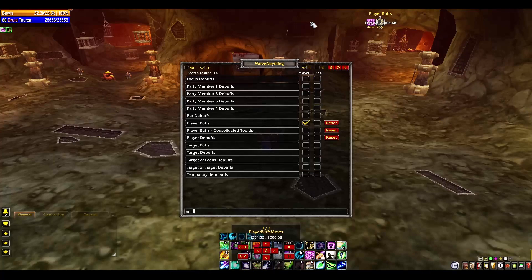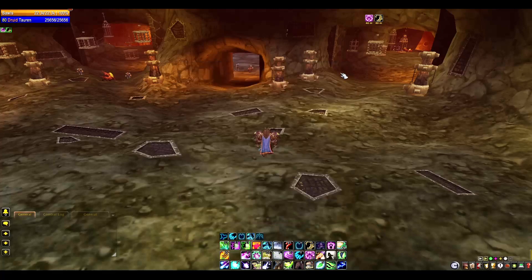Scooch the buffs over, and they should propagate to the left as you get more buffs. Do the same thing with player debuffs — move it over, line them up so they're nice, and space them out. When you're done, uncheck the boxes and press S for save. Do not press O — O is cancel. S is save, then X for exit.